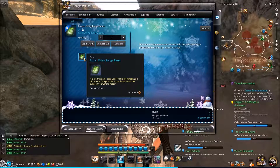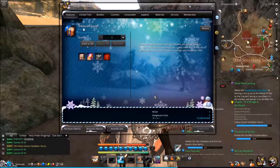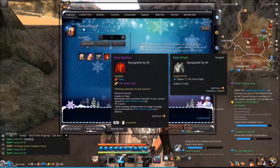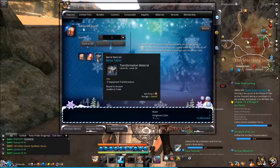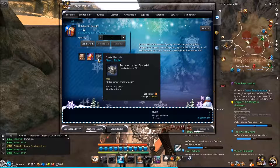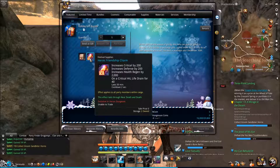This looks like a dungeon reset item so you can go into a dungeon again — not that big a deal. This here is a costume, and looking at it there are no stats. This is a transformation material, which is something you can actually acquire in-game. In fact, I have a few just from playing.